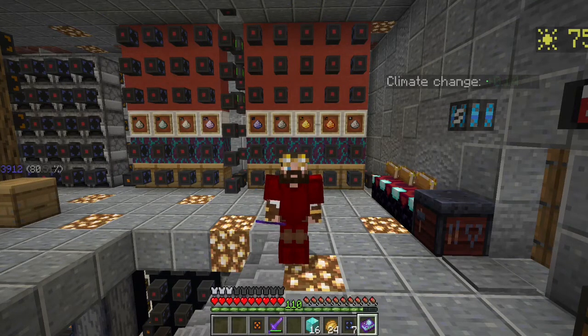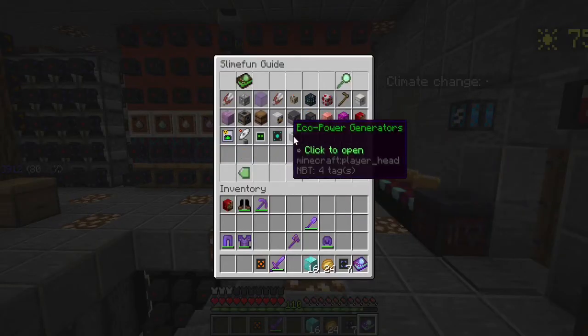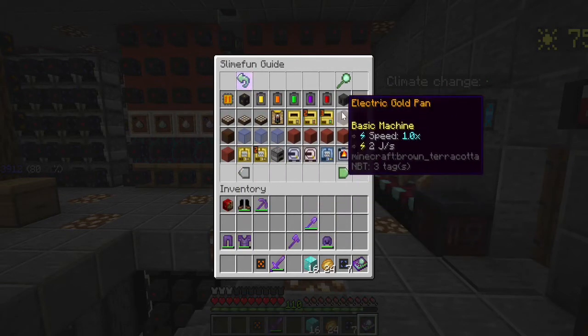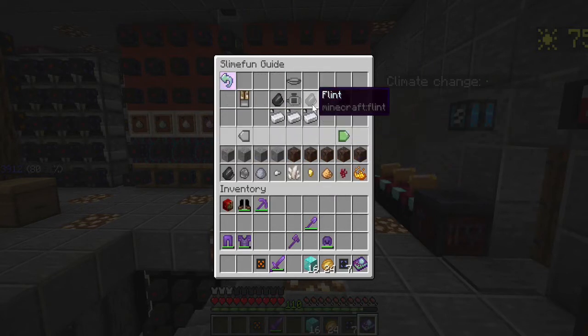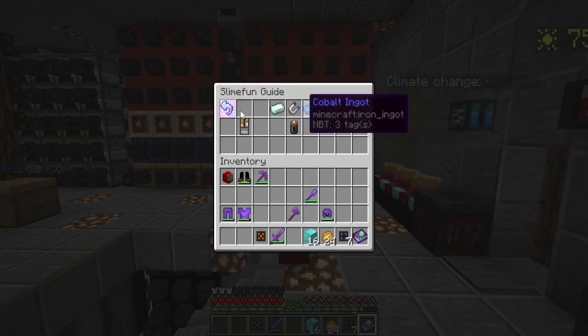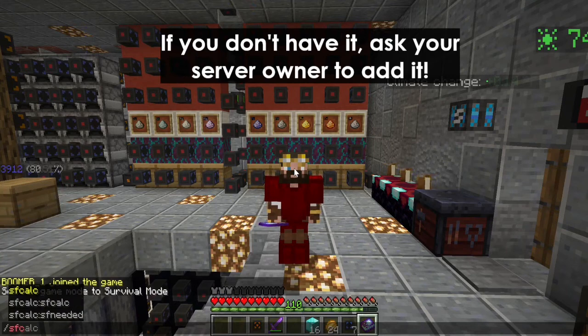Now you wonder what it costs to build something. Let's say I want to build a gold pan — I need three aluminum ingots, two flint, a motor. And what's involved with a motor? There's this, there's that, there's all this stuff. There's got to be a simpler way than going through all the levels of the menu to assemble something as simple as a motor. There is — it's called SF Calc, in other words, the Slime Fun Calculator. It'll tell you what you need in terms of resources to build a specific item.